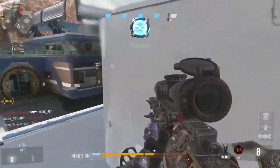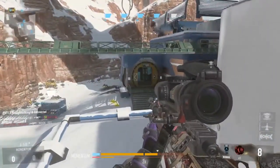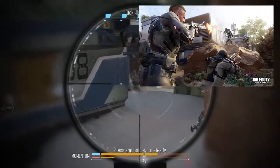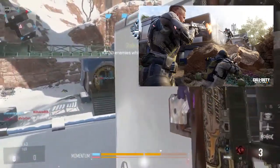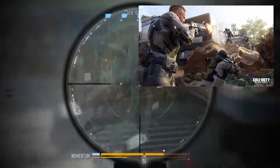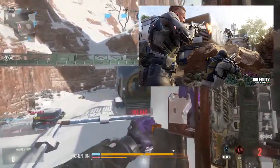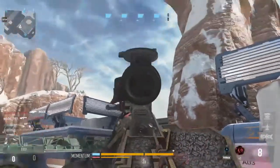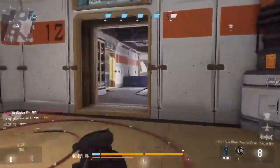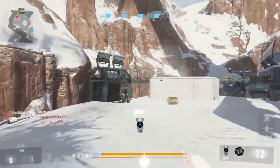The next map is Combine, set in the remote Egyptian Sahara — a vertical farming and sustainability research facility that plays fast and frenetic with tight interiors, an open middle, and a dangerous flank path. This is probably the smallest map in the beta, and maybe in the entire game unless they bring back Nuketown, which I really hope they do.